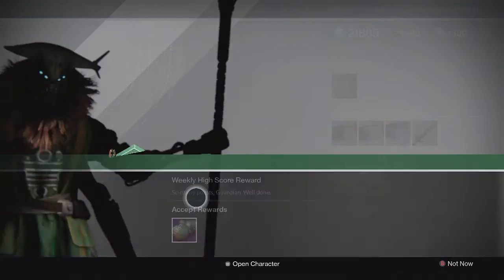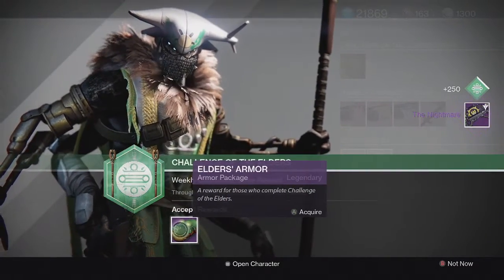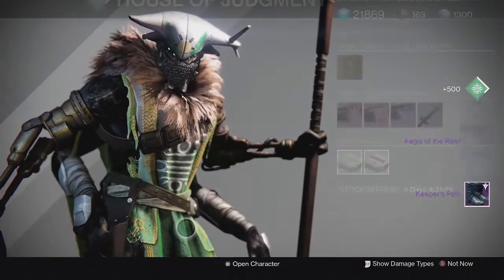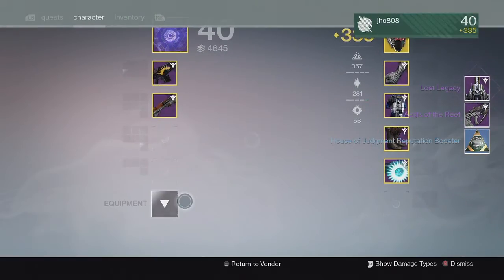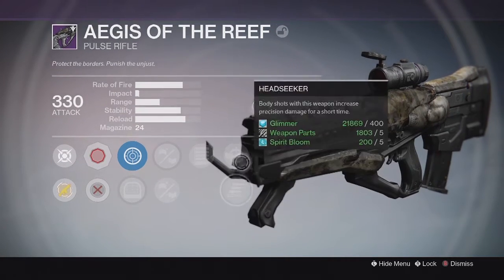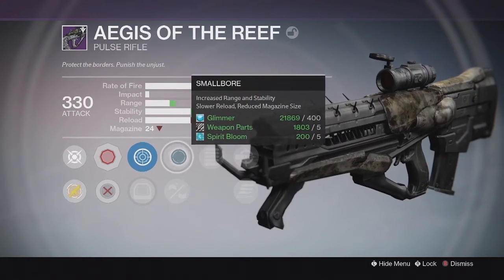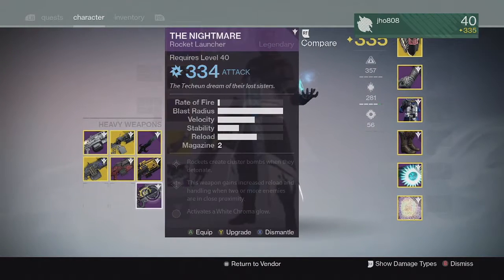Starting on my first character, my warlock — for my elders weapon we got the rocket launcher The Nightmare, and for armor we got a pair of boots. I also ranked up my House of Judgment and got a ship as well as Aegis of the Reef, the pulse rifle. That came in at 330 like usual, with perks head seeker and full auto, plus small bore and reinforced barrel in one of the columns.